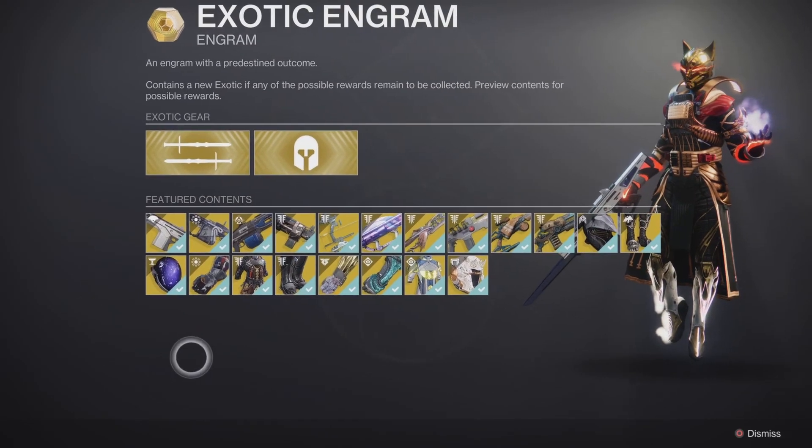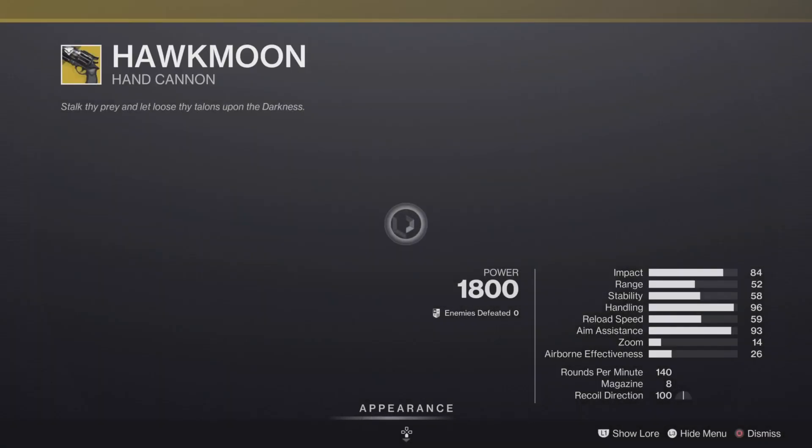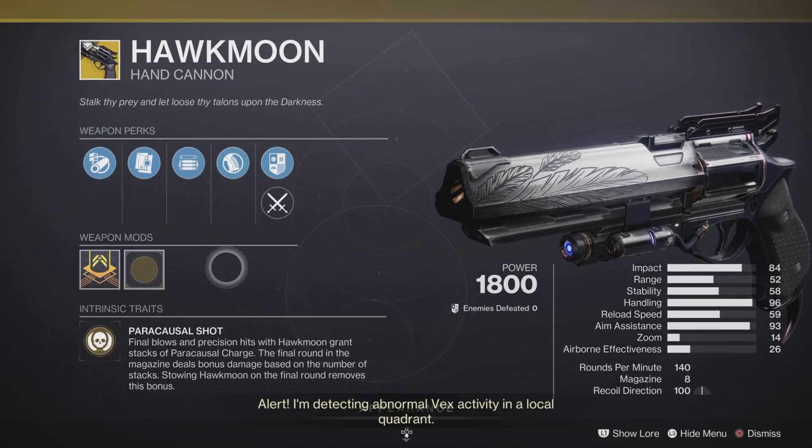As always, returning we have the illustrious Exotic Engram, and we have one random roll for the Hawkmoon this week. We have some pretty cool rolls: Arrowhead Break, Alloy Magazine, Opening Shot, and Textured Grip, making it a pretty good roll for both PvE and PvP.